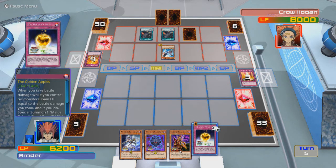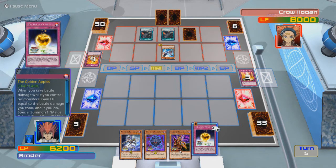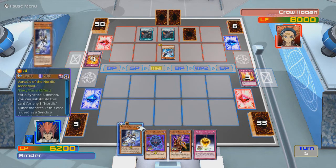When you take battle damage while you control no monsters, gain life points equal to the battle damage you took. And if you do, Special Summon 1 Malice Token. Its attack and defense are equal to the amount of life points you gain by this effect. So if a direct attack hits me really hard, this is the best time to use it.